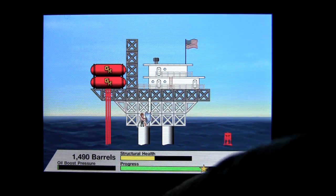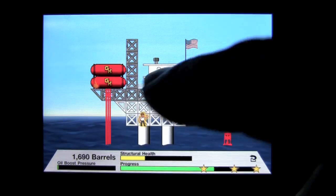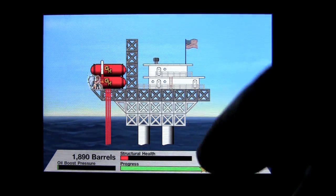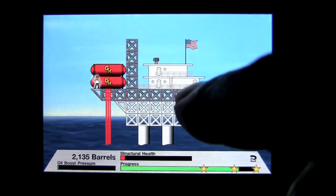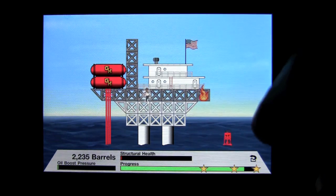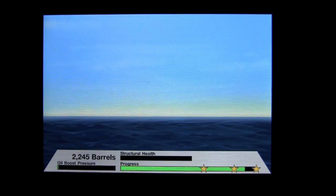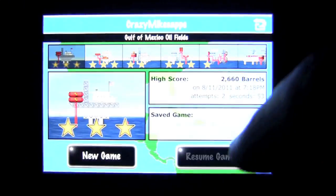You've always got to tap on your worker to get him there. You can see your progress there, and I've cleared one star, so that's a good thing. But I'm not going to make it because I'm letting the fire burn too long. My rig's going down. I still didn't get three stars because I was a slow tapper and I didn't tap on my worker fast enough.